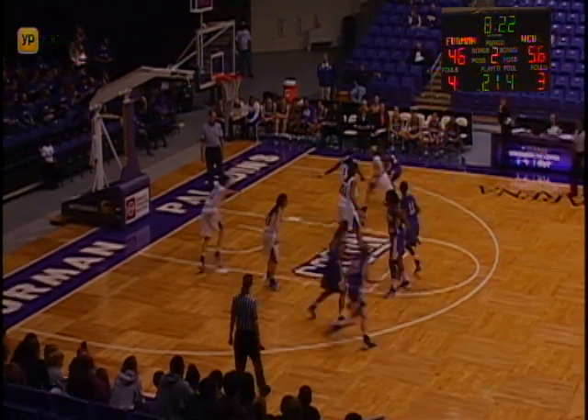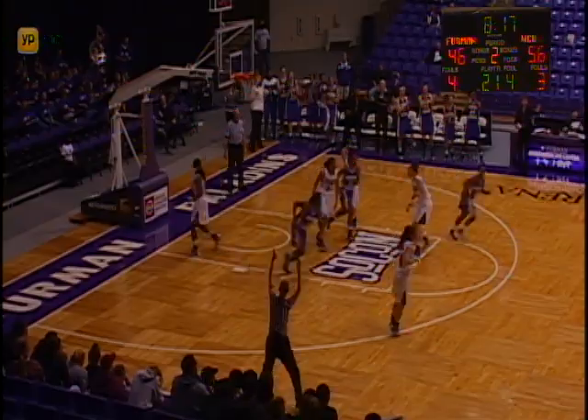They are going to get it down low on the block to Abraham — her turnaround jumper on Hodges is up and in. Honeycutt dribble handoff to Waccamaw. Waccamaw dribbles down to the right side, cut off, back up top to Simpson — long three-pointer up and she drills it.